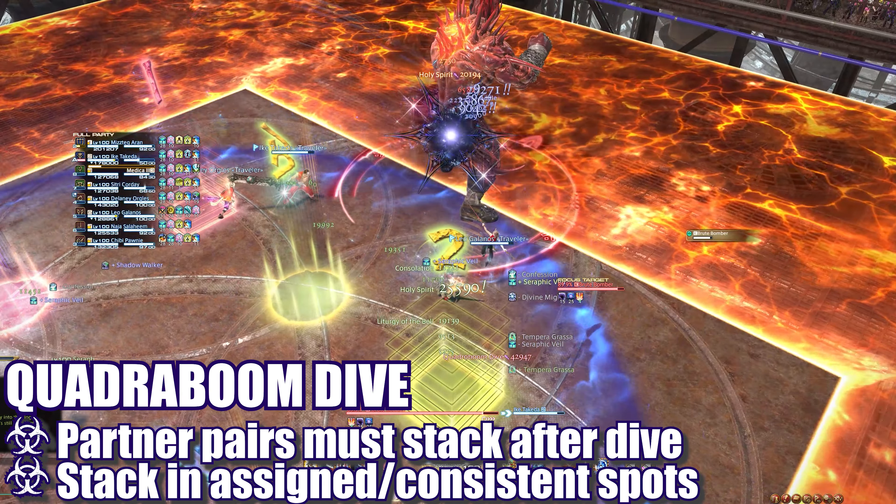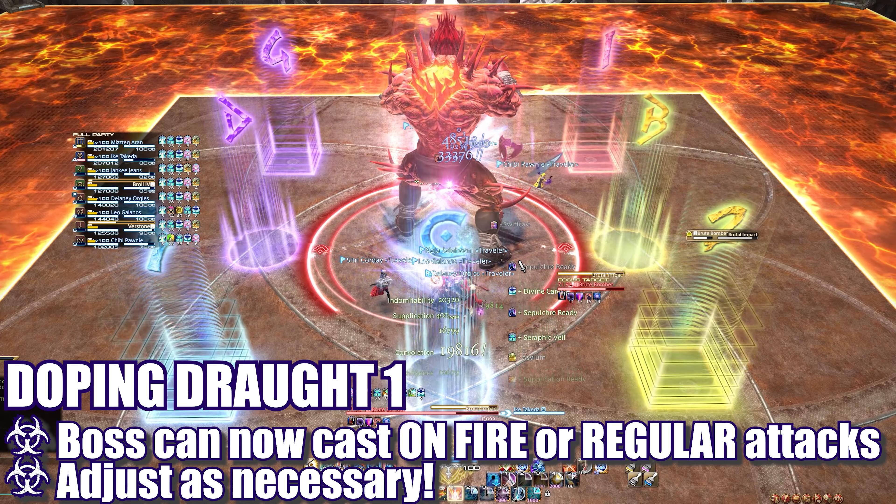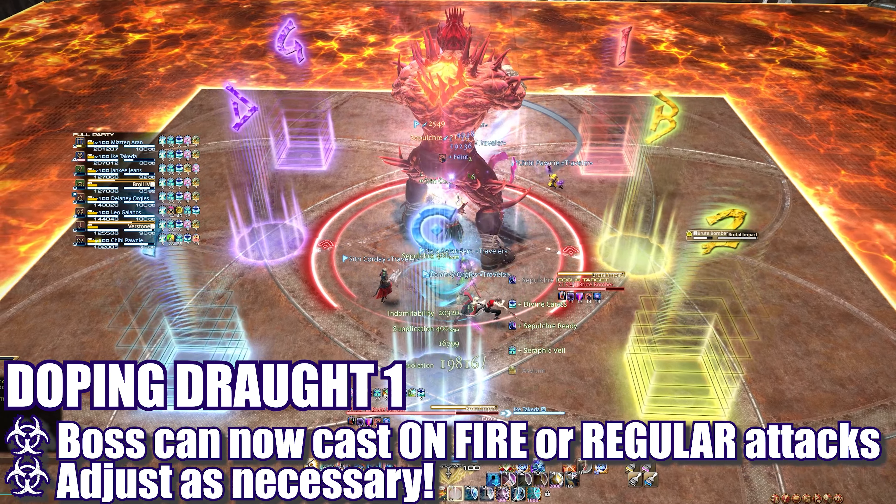Next, the boss will cast either Octaboom Dive or Quadraboom Dive, and once again he may be on fire. This effect changes the proximity-based damage blast of his normal dive into a knockback, and players will need to pre-position appropriately or use a knockback immunity to avoid getting knocked into the death wall. Don't forget to stack or spread immediately after depending on the cast. From this point on, all players must pay close attention to whether the boss is powered up and on fire, as the mechanics will change accordingly. The boss will return to the center and cast Brutal Impact, now hitting 6 times, so healers be ready. The next tank buster will also deal 6 hits in a row.